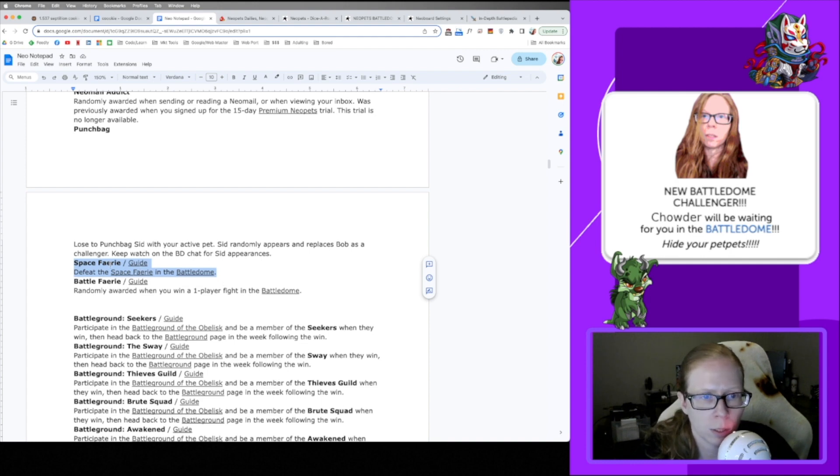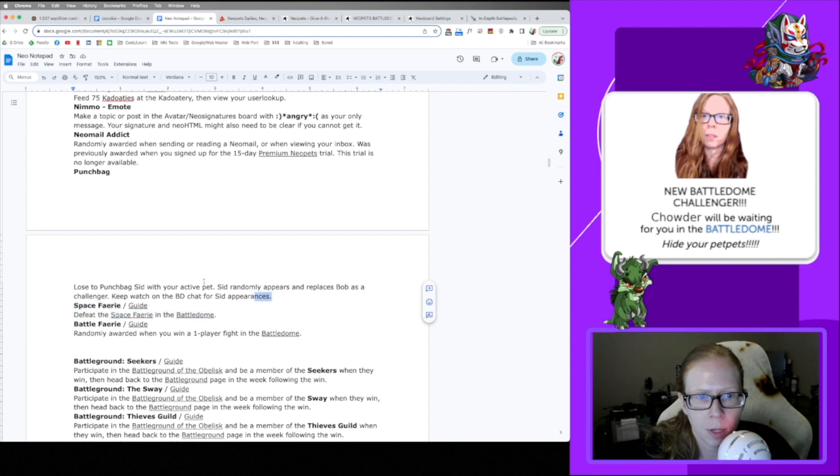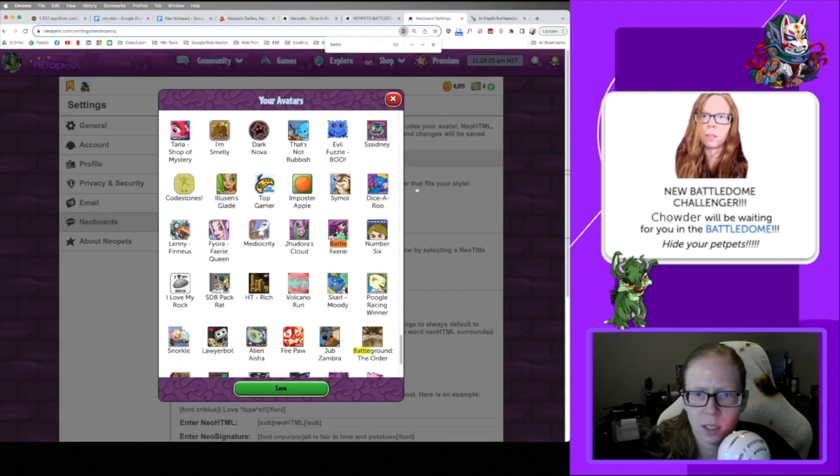Punch Bag Sid gives an avatar when you lose to him, but Sid only appears randomly in the Battle Dome. That one's gonna be tough all around because it's completely random for Sid to take over Punch Bag Bob's spot.